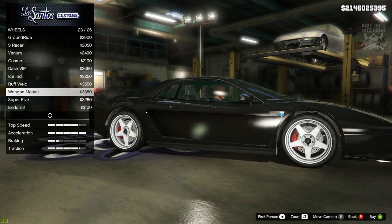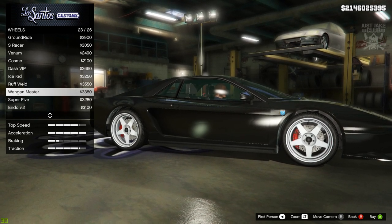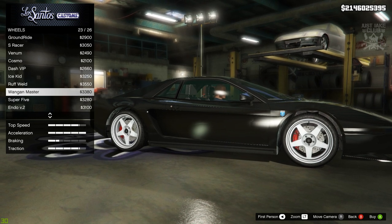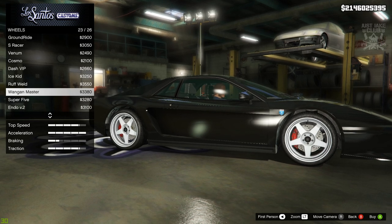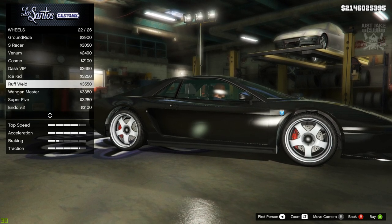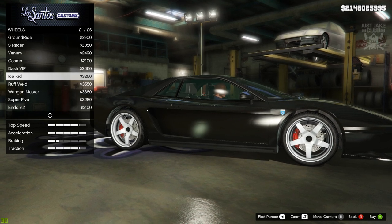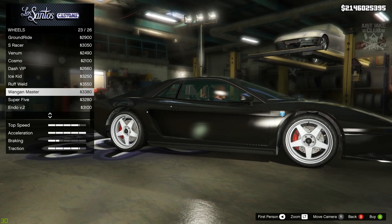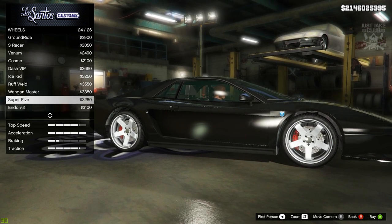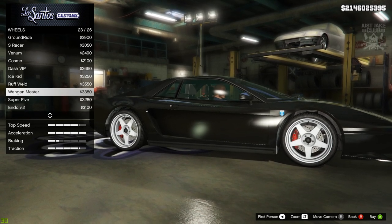After flicking through these rims for about 10 minutes, the Wagon Masters are actually really close to what we need. It's a little bit more of a deep dish which is unfortunate, but it has the flat spokes which we need. The Ice Kids also have a deep dish but they curl at the top and dip in the middle, which is something we don't need. The Wagon Masters are flat, so the Wagon Masters are the ones you want to go with.